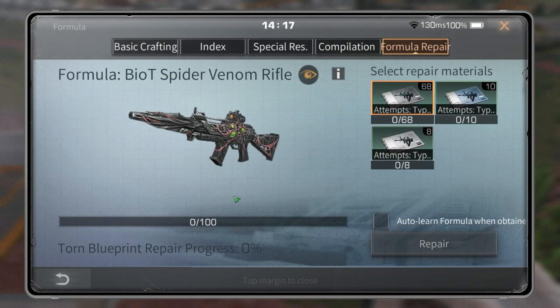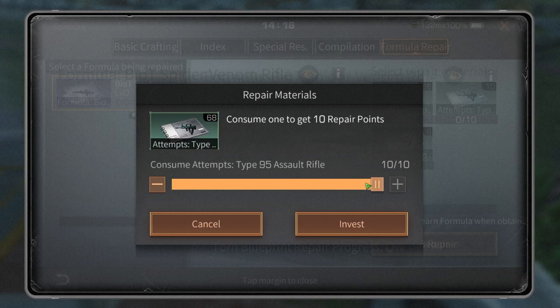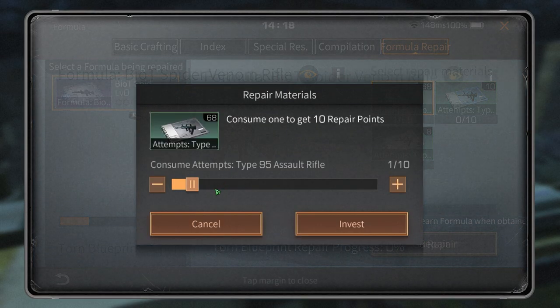If you get the CE Spider Venom Rifle Collector's Edition, you'll need 1,000 points. 1,000 points converts to 100 Type 95 craftables, so you need to sacrifice 10 formulas of Type 95. Ten formulas is 100 crafts, and 100 crafts converts to 1,000 points — because one formula gives you 10 crafts, and 10 crafts equals 100 points. Right now I have 68 crafts of my Type 95.